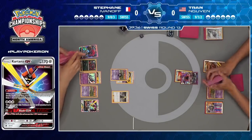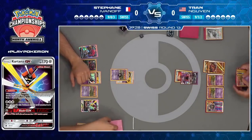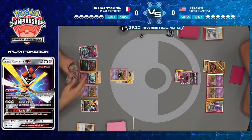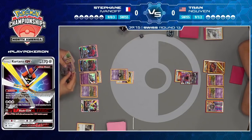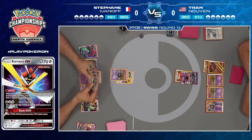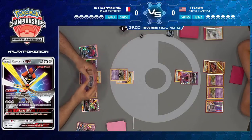This is really such a chess match of a game, because Stefan is trying to draw prizes on an odd prize count — he doesn't want to ever hit that four mark because he doesn't want to play right into Sledgehammer. On the other side, Tran is just going to only give him the option of attacking into that Tapu Lele, and it's got 210 hit points with that Fighting Fury Belt. It's going to be very difficult for him to work his way through that with the way he's been drawing, only finding Unit Energies.